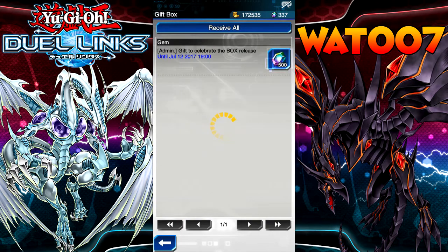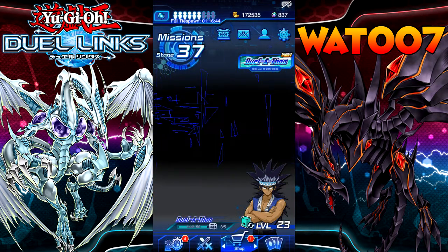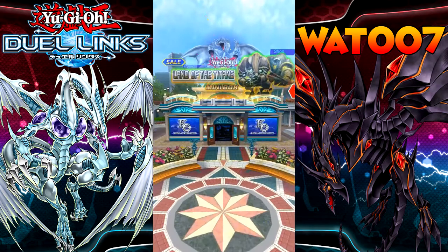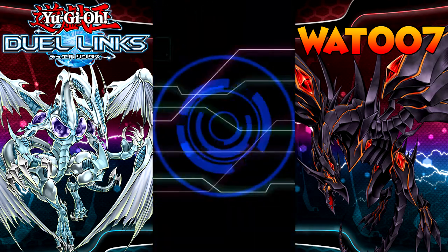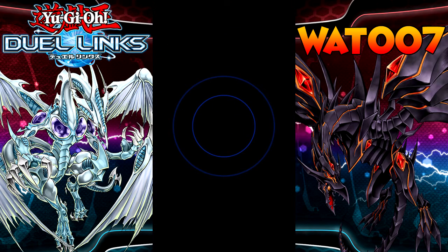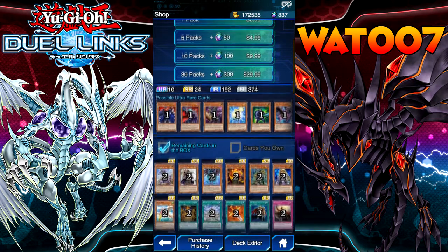So we're going to use our 500 gems. I'm going to see if we can at least pull an Ultra or Super Rare. I don't know if we will or not, but if we do, that would be awesome. This set looks really good from the preview.